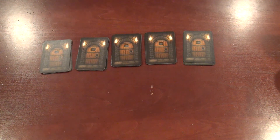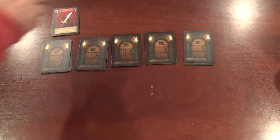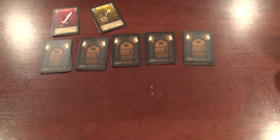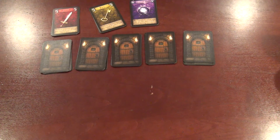The next thing is to prepare the supply, which simply means taking the four different item cards — the sword, the key, the crystal ball, and the torch — and putting them above the dungeon row.